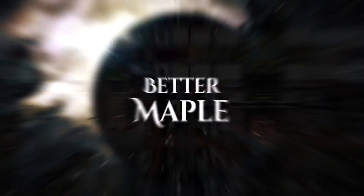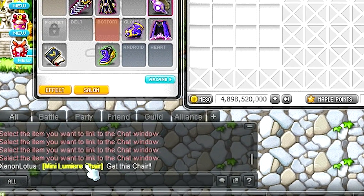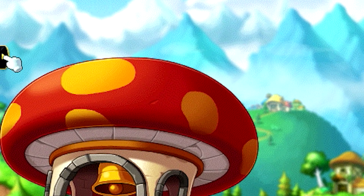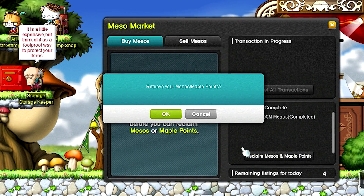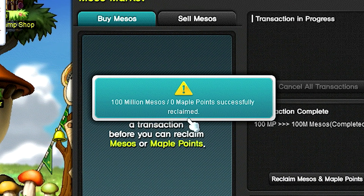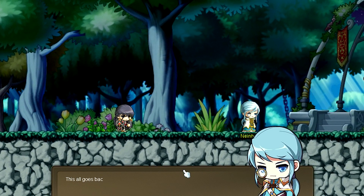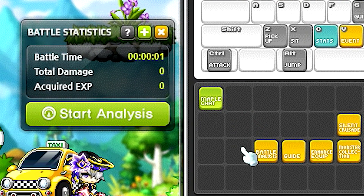Lastly, this update brings a number of progression and display adjustments to MapleStory for a smoother experience, including increasing the size of the skill window, adding an exclusive notifier for daily and weekly quests, improving the messaging for transactions in the meso market, and improving the immersion for cutscenes so that certain effects will be hidden. We'll also be adding the point accrual skill for guilds, a hotkey option for battle statistics, and much, much more.